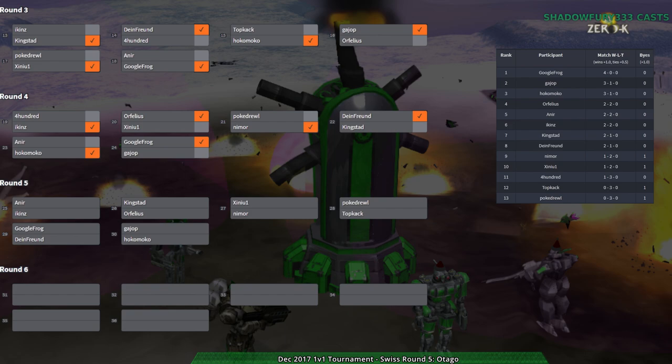I haven't seen hokomoko play much recently — they used to love the amphibious factory a long time ago, but now they seem more balanced about it. Maybe they were just testing it and trying to get as much experience as they could, which makes sense. If you're trying to figure out a factory, just play the hell out of it. Otego is a large landlocked map that looks almost like a slightly more interesting Fields of Isis, so it's going to be a long map, but I'm curious how it will go.